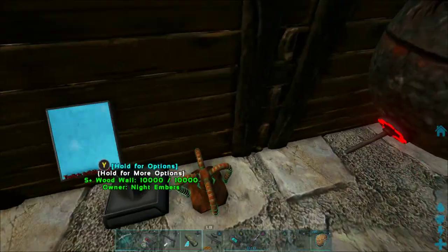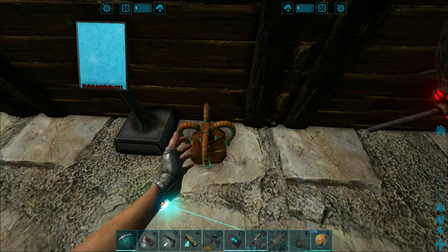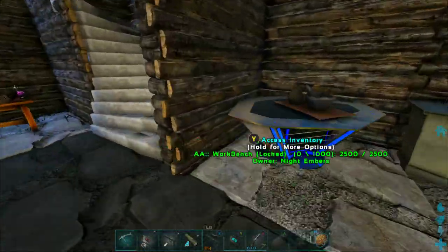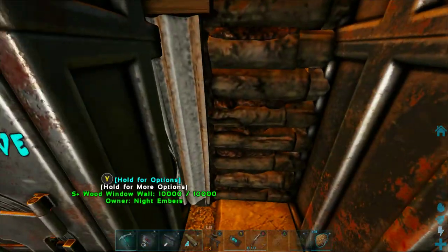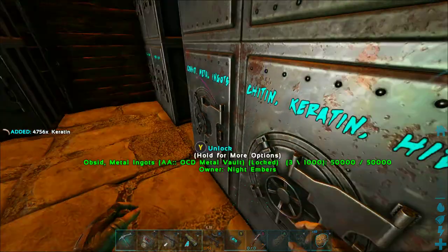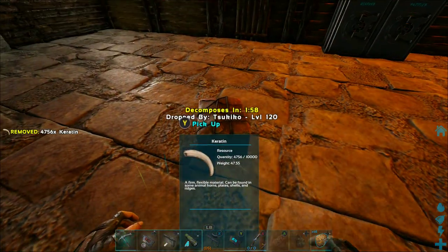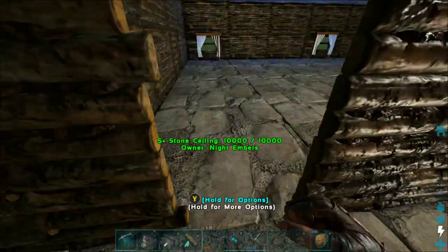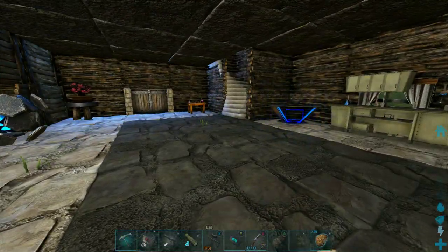When you have that all set up, you're going to enable auto sorting. Mine's already enabled because I already have everything set up. Another neat little thing is the vacuum. The vacuum makes it so you can drop anything that you don't want to carry to the vault. We're going to go back to a vault, grab something, and just drop it. This is convenient — so if you teleport to your base or if you have that mod, it'll automatically pick up everything that you drop for a quick drop-and-leave situation.